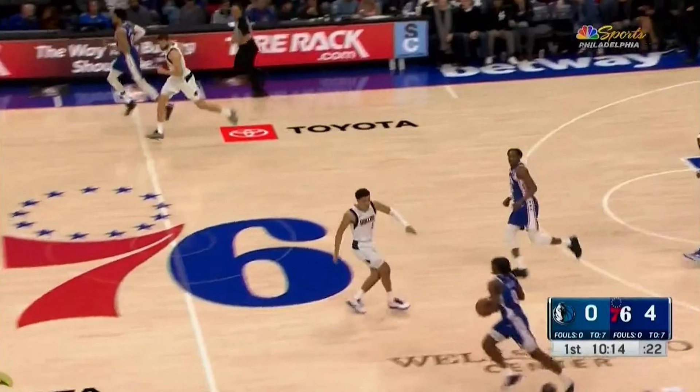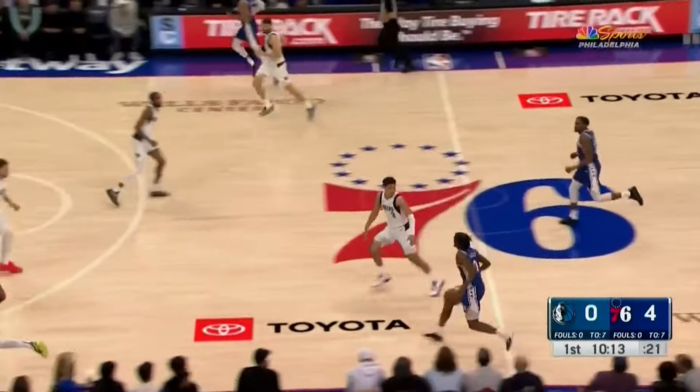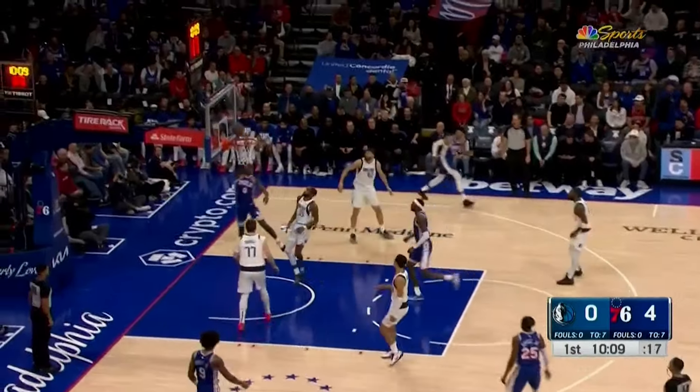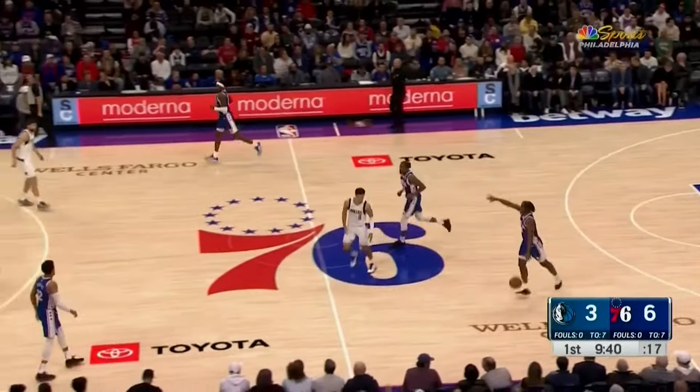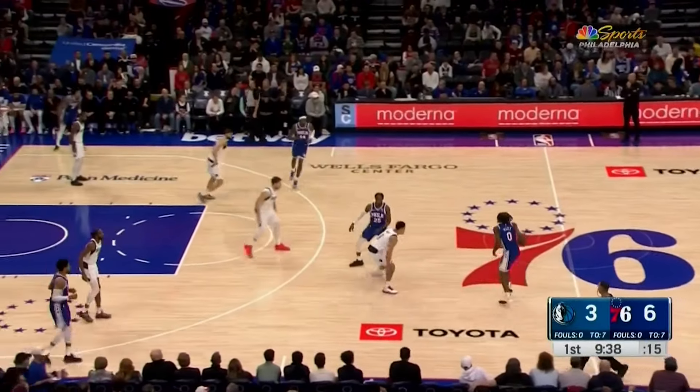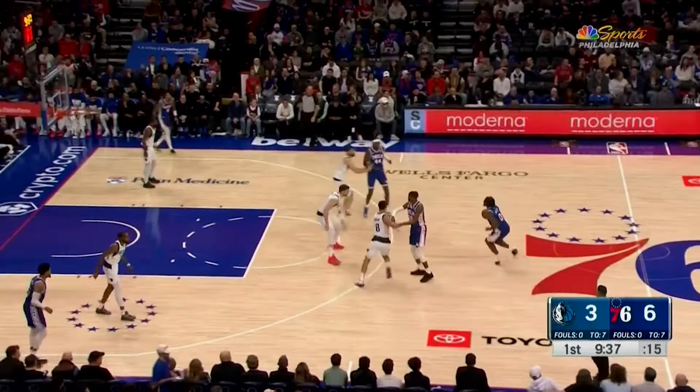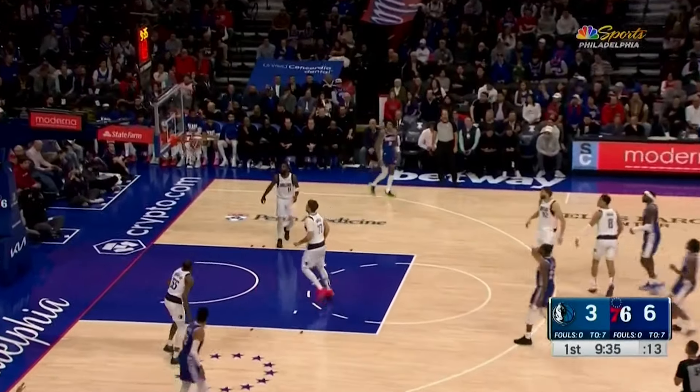There's been a lot of talk about how the Dallas Mavericks defended Tyrese Maxey during the Sixers' last game, so I took a look at all 34 ball screens and dribble handoffs he ran, starting with this first one where Derek Jones tries to meet him at the level, but he's flat-footed and Maxey blows by him for a layup. Then the next time down, the Sixers run a double drag set for Maxey, but he sees Josh Green duck under that first screen, so he just pulls early from three, and the Sixers are off to a good start.